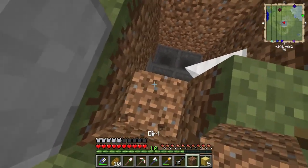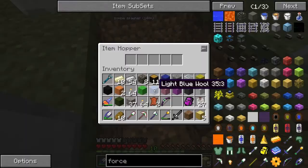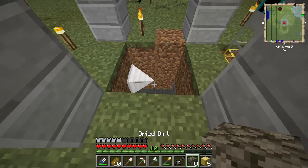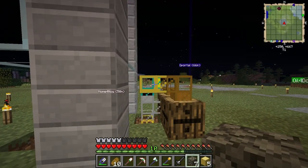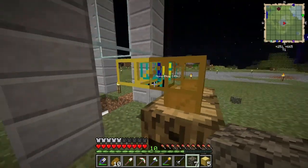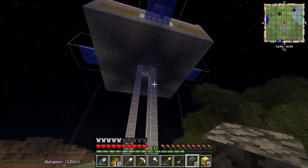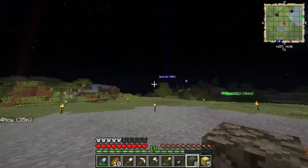I haven't seen an iron golem drop yet so I'm worried something's wrong. We have an iron farm built here and I don't see why it wouldn't work. Let me test the drop system — I'll drop a piece of dry dirt down there and it should come up and pop out. Yep, the item transport is working fine. I think the golems just might not be spawning.